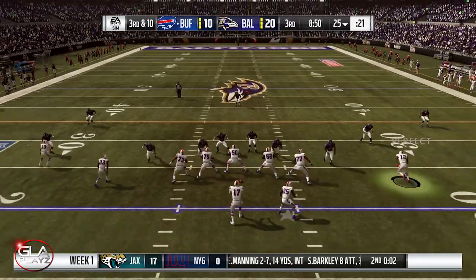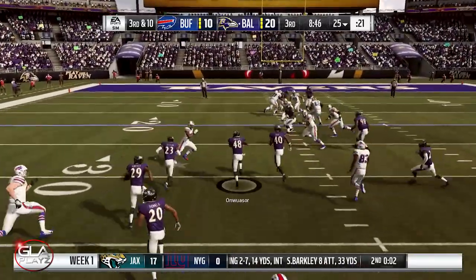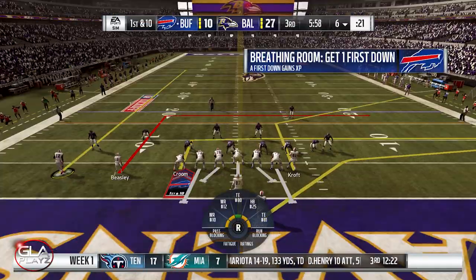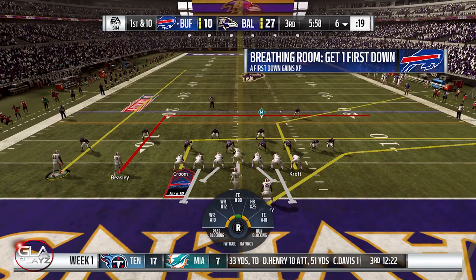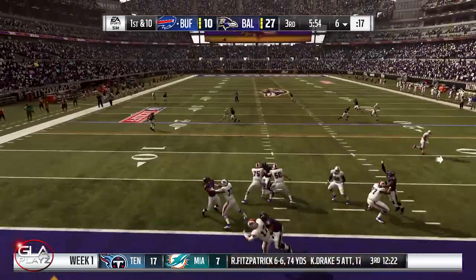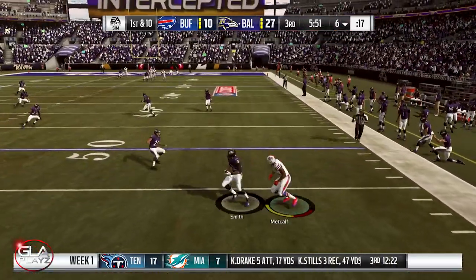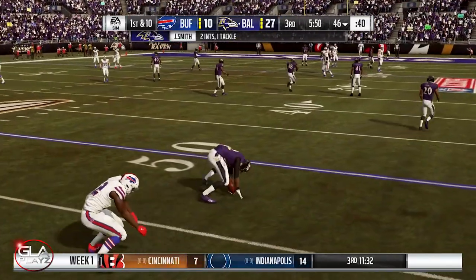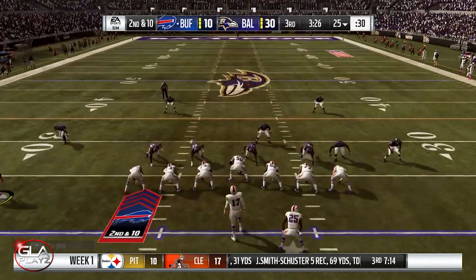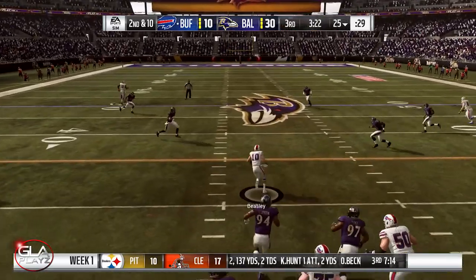2nd half now. 3rd and 10, we're at the 25. We're trailing 20 to 10. Oh, and Josh Allen is going to get picked off again. 1st and 10 now at the 6 yard line, we're trailing 27 to 10. Allen's going deep — oh, and it's going to get picked off again by Jimmy Smith, the corner for the Ravens. 2nd and 10 now at the 25. DK is going deep, pass complete to Cole Beasley.